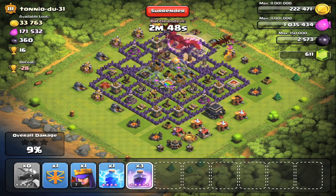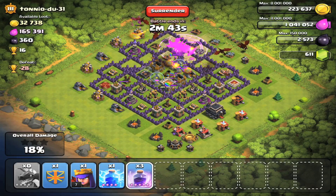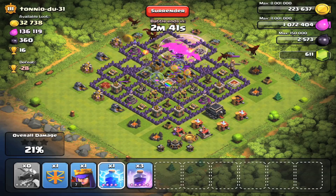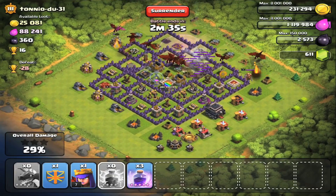So at first, he just drops all of his dragons in one corner and they just go right through. He put a rage spell just so they can take out that air defense. He has clan reinforcements coming out to try to take out those dragons, but they just don't stand a chance.